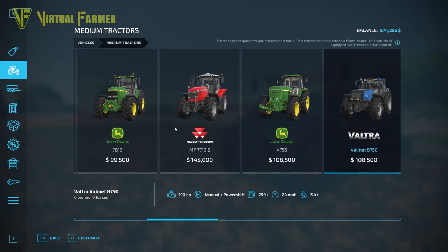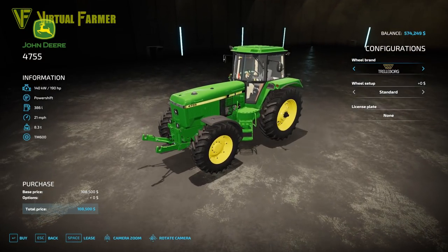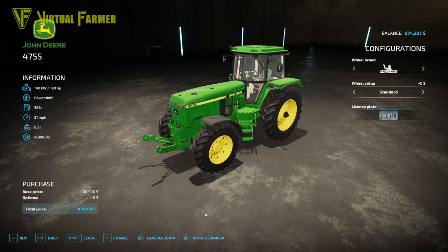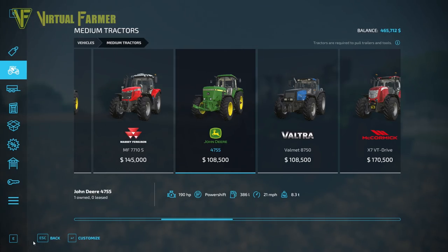My choice on this farm would be between the John Deere 4755 and the Valtra Valmet. Since this is an American map, you can't add a front loader to the John Deere — but that's fine because our main tractor already has one. I'm going to go with the John Deere, add Michelin tires, set the plate to 002 VFN, back-only plate. It's 108,000 — actually more than our secondhand Fendt — but it should be a great all-rounder at around 190 horsepower.